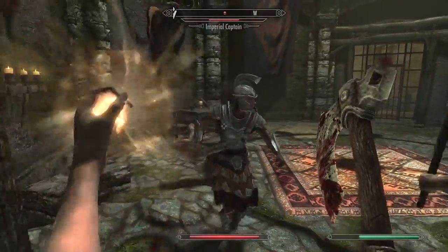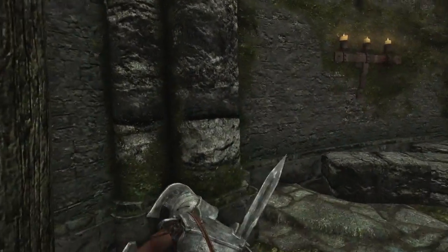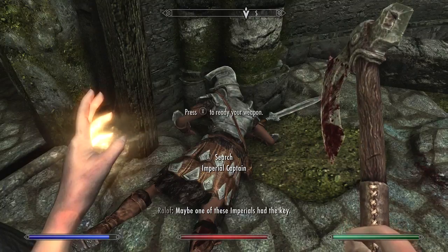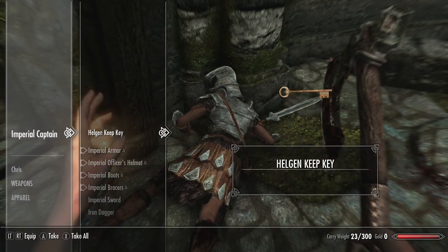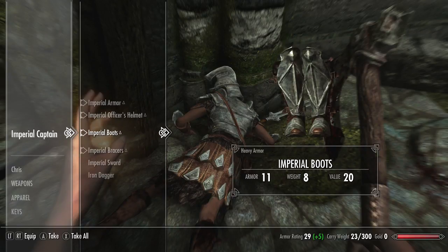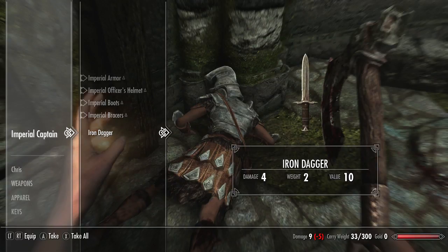I need health. Right into the back. Would this be a key? We do have Imperial armor. However, it's... oh, Iron Sword! Let's get this sword.